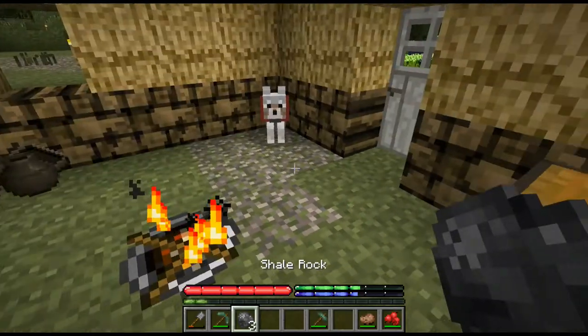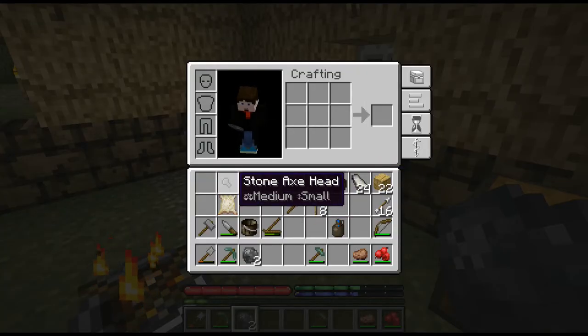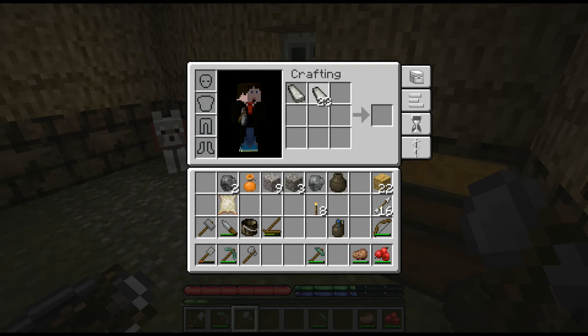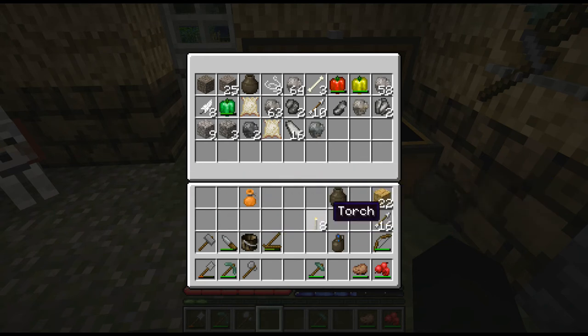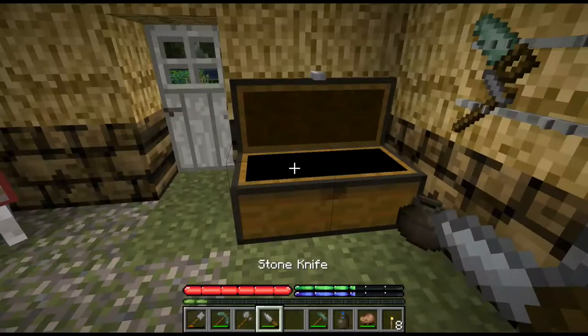Let me quickly make an axe, and then we are going to go hunting. I've really got to make another chest - pop it there, and now we've got more space. Get rid of that, that, those - keep those. Got my axe, got my thing, got my knife. Oh, get rid of the seeds.